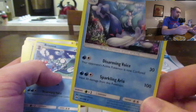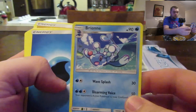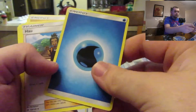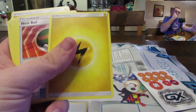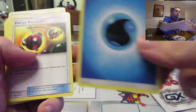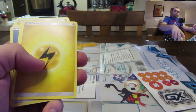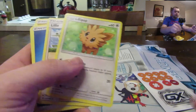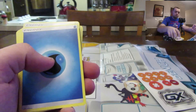A regular rare — not a promo card, not a promo card, so that's pretty cool. Brionne, water energy, how about Popplio, Chinchou, electric energy, another Nest Ball, water energy. I like the way these energies and stuff look — they look better than the original print cards to me anyway. I mean there's a lot of people out there that like the old style cards, but these are looking pretty nice.